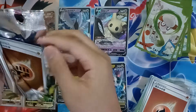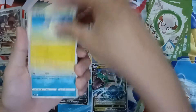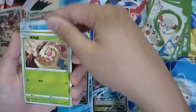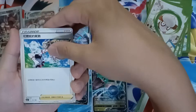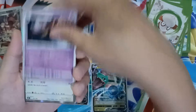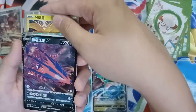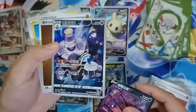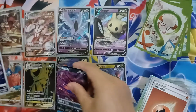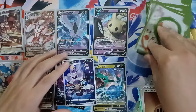Next pack: Fighting Type Energy, Mareep, Horsea, Weedle, Corrine, Air Balloon, Bede, a Rare Tauros, a Rare Zapdos, and an Eternatus V. And a Dusknoir Trainer Art Gallery! Oh my gosh, that's what I'm looking for — this is amazing. Let's leave out the Dusknoir one.